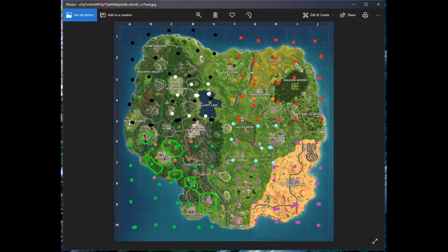Back to the red grid — grid two also includes Container Town, a little sliver of the hero area, that portion of the campground, the home locations — home, home two, and basically home three — the Tomato Town tunnels, and that whole section of Dusty Divot.